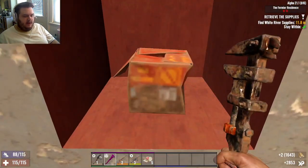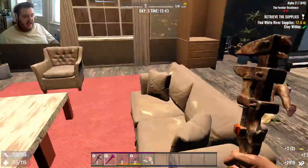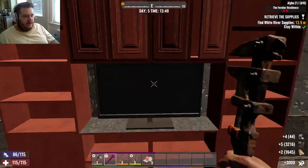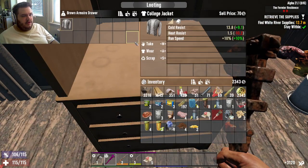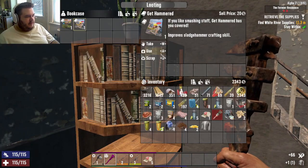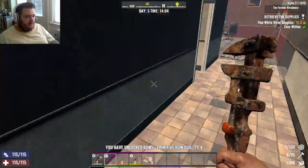You got something behind you? Yes you do. What do you have? Some corn seeds — will take it. Sell price $70. Primitive bow quality, $4.